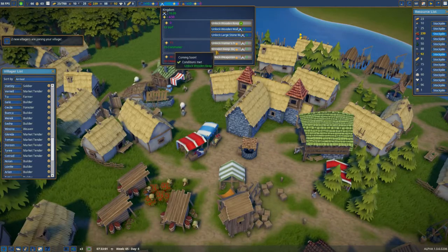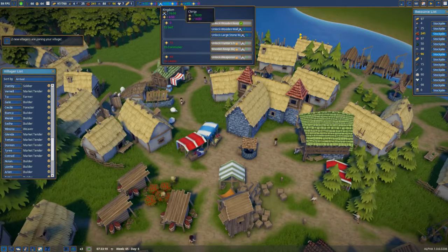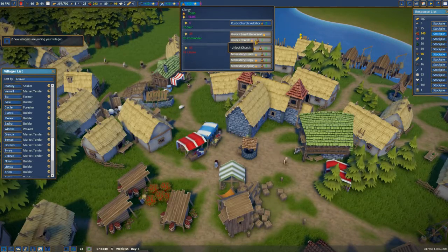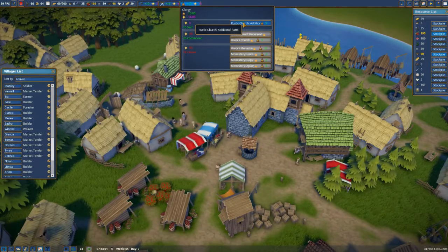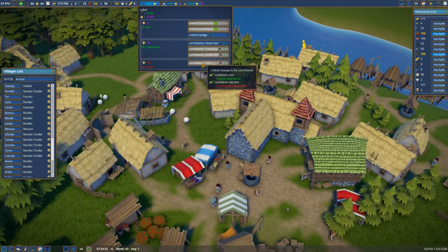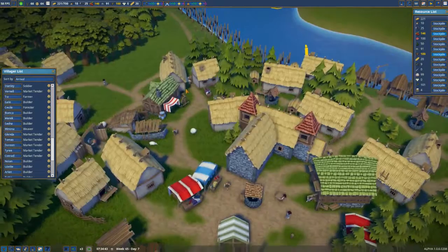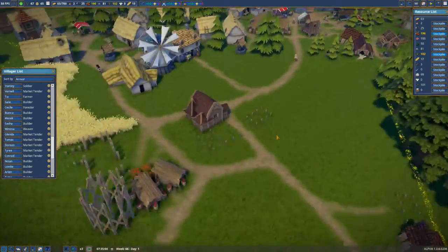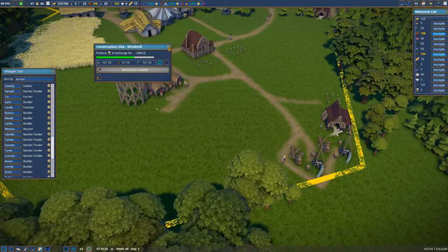We've got sixteen of the tools, so we can unlock some of this if we wanted to. Unlock church. Unlock stone wall. Additional parts for that. Lord, man of treasury. Let me build up just a little bit more. We've got enough planks. Tools is okay. Wood needs to be done. This wood mill's taking ages — come on, it's a prioritised building.